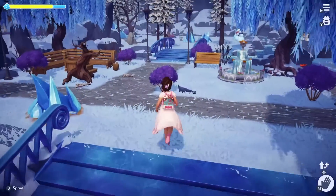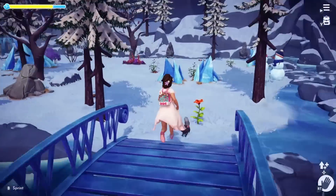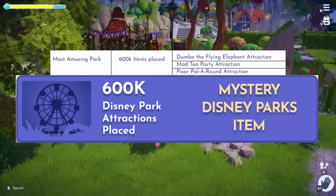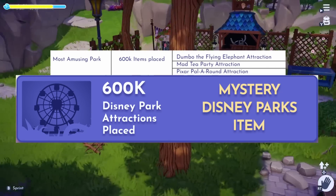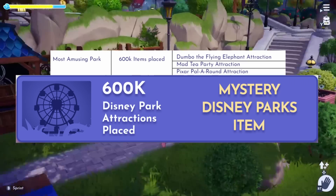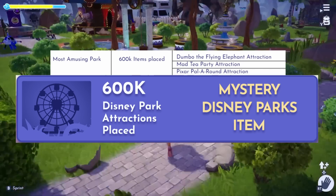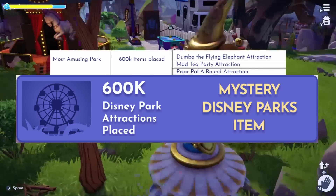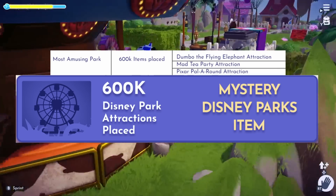Lastly, you may have all those things. Your park may be poppin', it may be clean, it may be green, it may be stylish. But, is it amusing? Make sure your park has fun things to do by placing the following eligible items: the Dumbo the Flying Elephant attraction, the Mad Tea Party attraction, and the Pixar Pal-A-Round attraction. Once 600,000 of these items are placed, all players will receive a Mystery Disney Parks item.